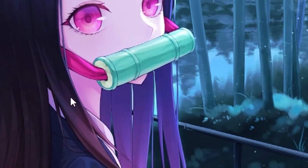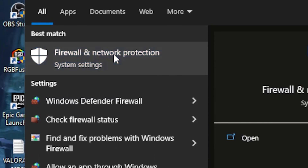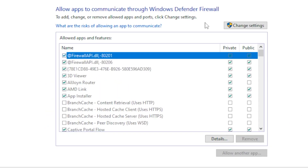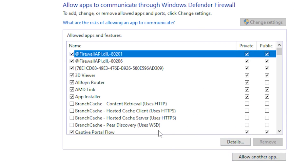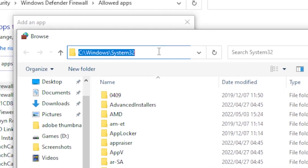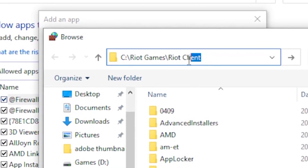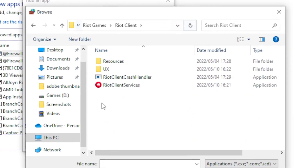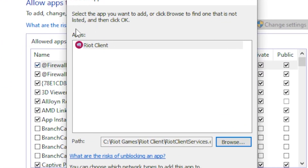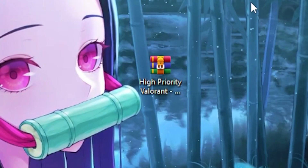Head over to the Windows search bar, type 'firewall', and run 'Firewall and Network Protection'. Scroll down until you see 'Allow an app through firewall', check 'Change Settings', then click 'Allow another app' and hit 'Browse'. Paste the command I'll leave in the description into the address bar, hit search, add the Riot Client Service, then click 'Open' and 'Add' to confirm.